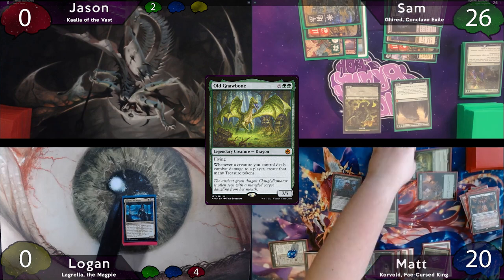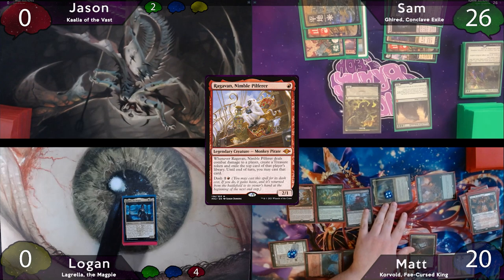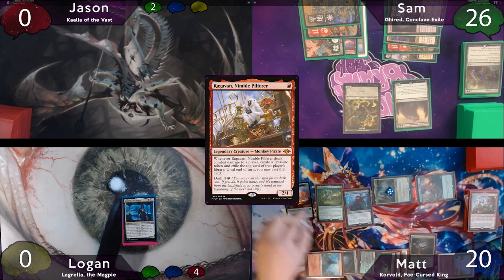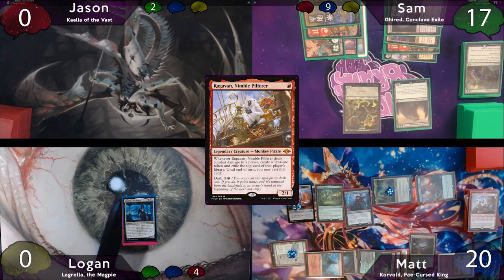After this, Matt casts Old Gnawbone, then a Ragavan. He moves to combat, swings in the air at Sam, sacrifices Ragavan on the attack trigger for another Korvold trigger. Matt connects for 9 Commander damage and makes 9 Treasures.